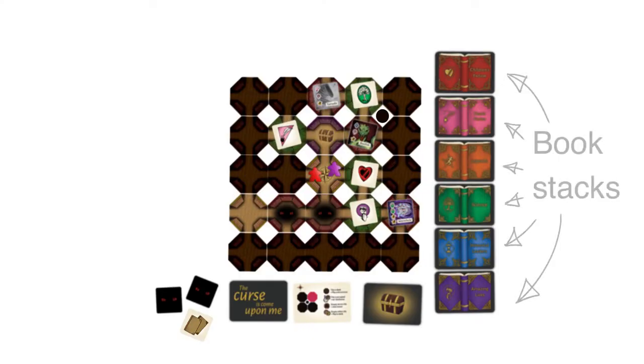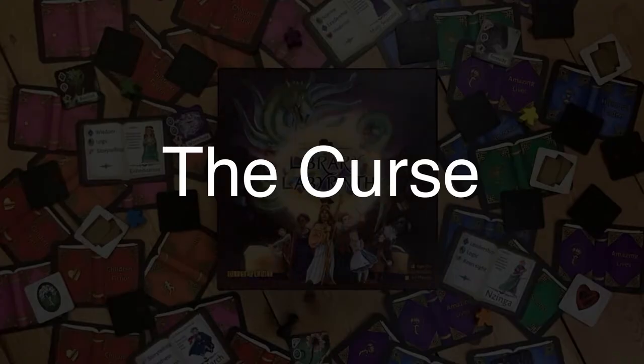In order to win the game, you need to reshelve a terror for each of the six book categories. But it's not that easy — the curse is still moving around the library causing all kinds of chaos.